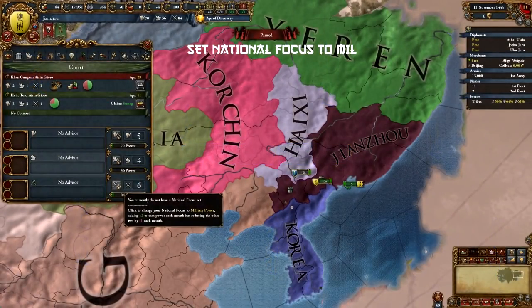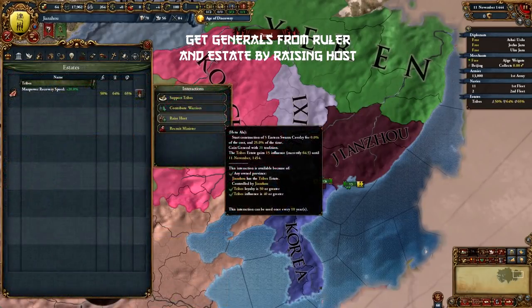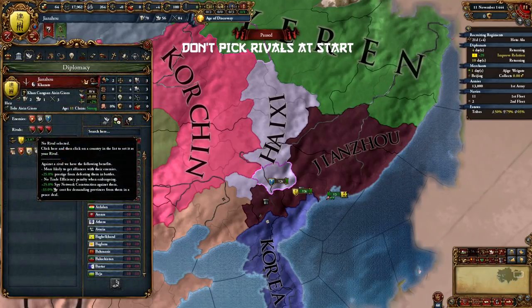Set the national focus to military at start, make your ruler into a general, and raise host in the tribe state. I got lucky on my first try and got a 6 shock general, one of them with siege pips, which is ridiculous. Early shock modifiers are really important with hordes, so if you want the starting couple of wars to go smoothly, you can consider restarting until you get maybe a 3 or 4 shock general with a siege pip. Don't pick your rivals just yet.